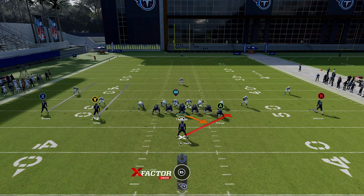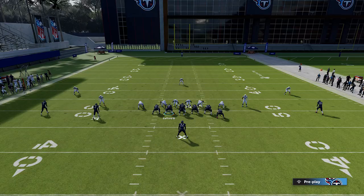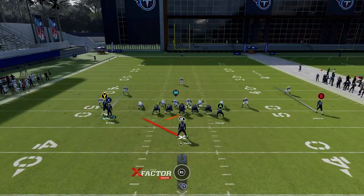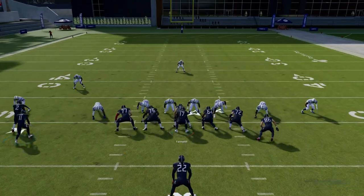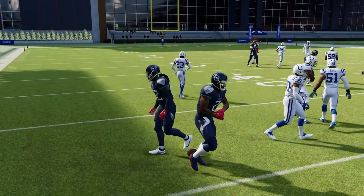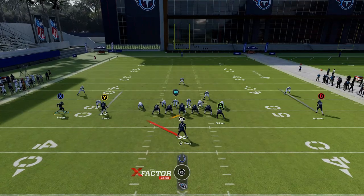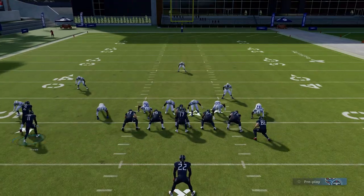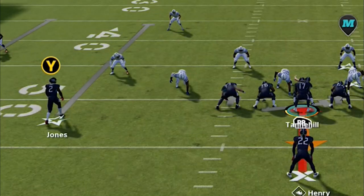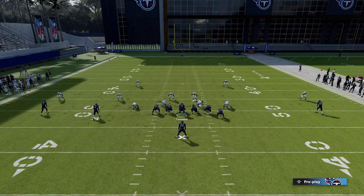For the stretch run, I can run it to the strong side or tight end side as long as there's no box defender outside it. Nine times out of ten you're running it to the receiver side for better blocking. Flip the play with the right stick, motion in the receiver, and you get more room to get outside. The only thing that can cause this play problems is if the defensive end gets outside and forces you inside.